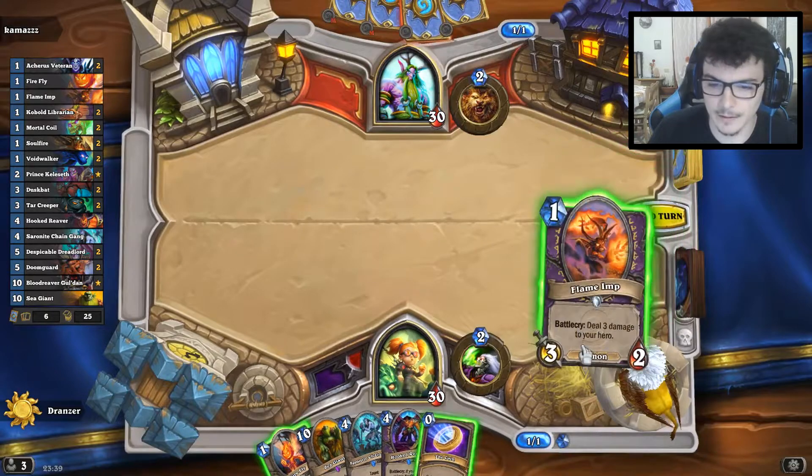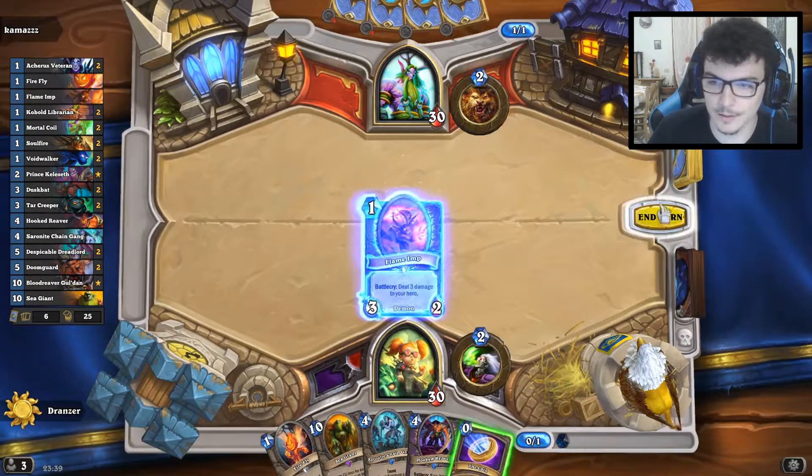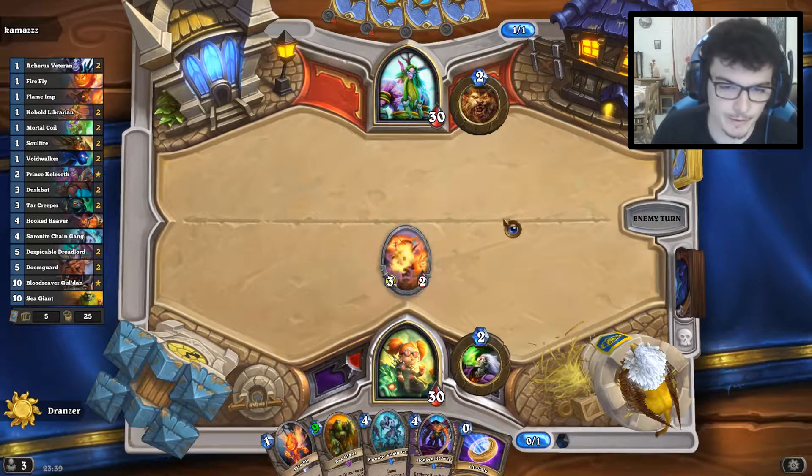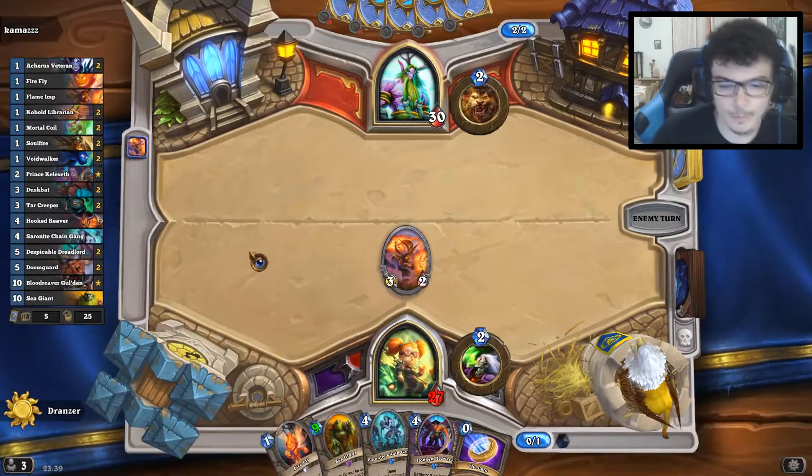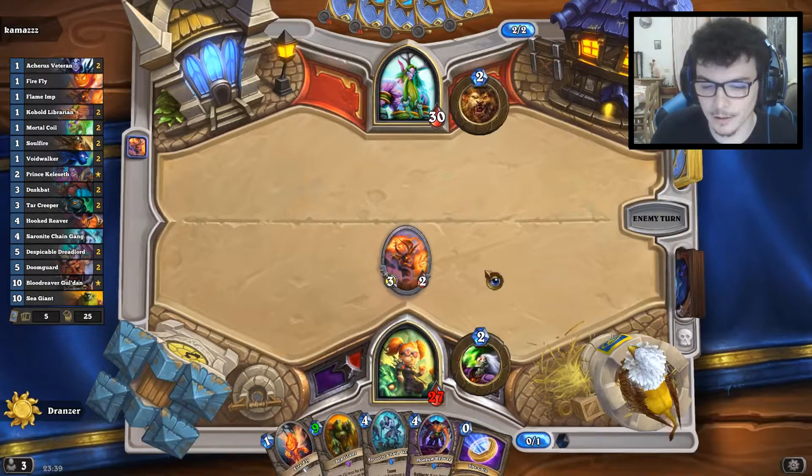Okay, now we are talking. We have a turn one into double one-drop and then coining a four-drop.